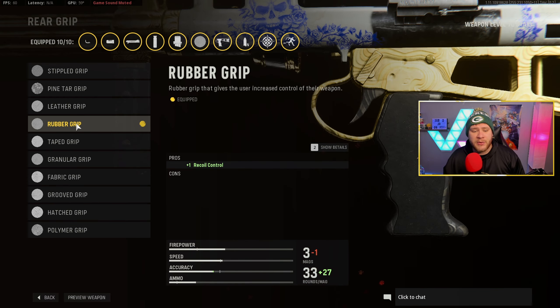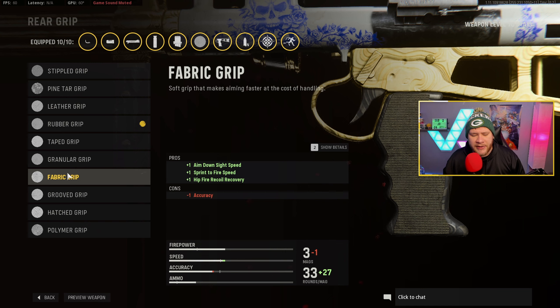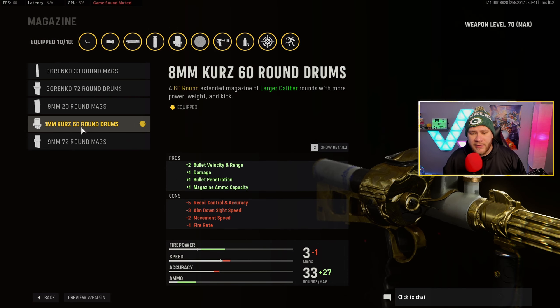Surplus is also really good if you're trying to level up the gun. Moving on to the grip, we have the Rubber Grip for recoil control. There are a few options you can run — the Polymer Grip is pretty good as well, and the Fabric Grip is also solid on this gun — but we're going with the Rubber Grip specifically for the recoil control.